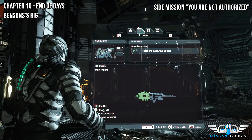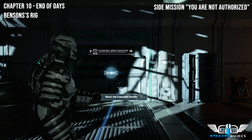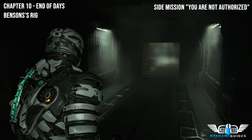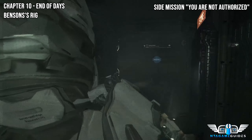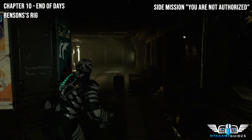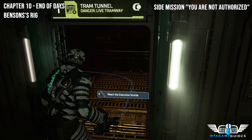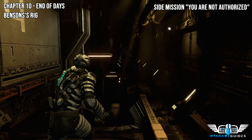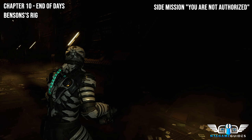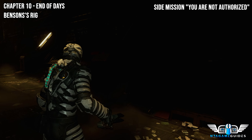Welcome back everyone, this is now chapter 10. We're going to do some backtracking and quite a lot of cyber missions before we do the main story. As we are in the atrium, we want to track the mission 'You Are Not Authorized.' This should be the last rig to get your master clearance code. Ignore the game's marker, go through the door to the left, and go back down the dead end — you will find your very last rig for the cyber mission.